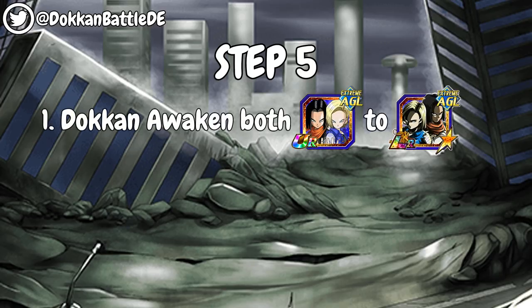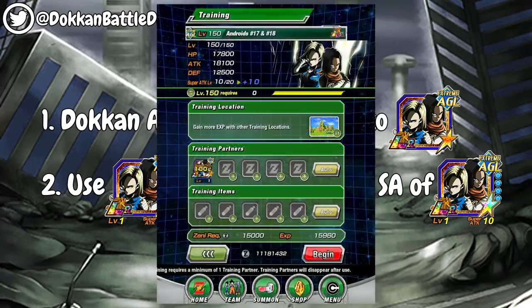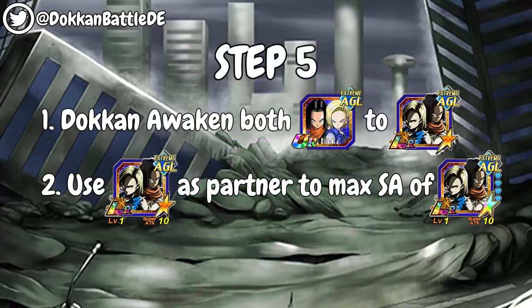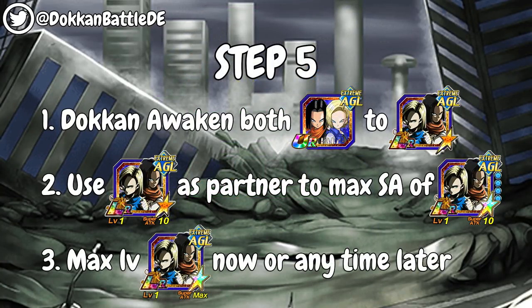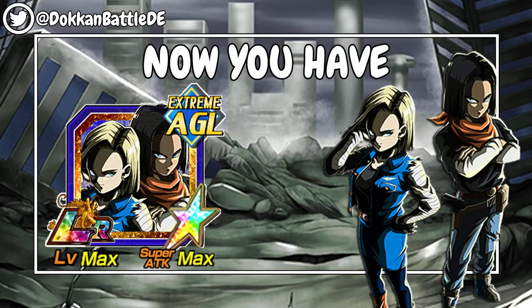For the final step, go ahead and Dokkan Awaken both Transcended Ultra Rare Androids to the Legendary Rare version. Now go ahead and use the LR Android which is not at 100% as a training partner to maximize the super attack of the Android which is at 100% and has all dupes open. It should look like this — be careful and make it right. As the final step, you can level up your 100% LR Android to its max level which is 150. And finally, we have our LR Android at level max, super attack max, with 100% at the hidden potential system.